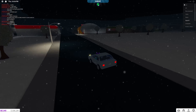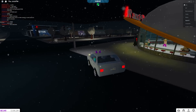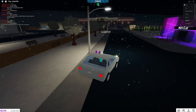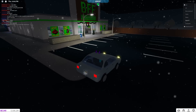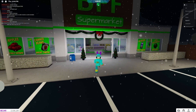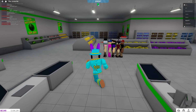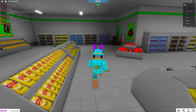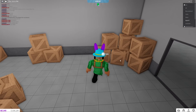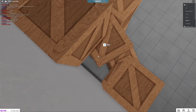For the eleventh elf in this Bloxburg elf hunt, it's going to be over here in the town. This one is not out in the open — it's actually going to be inside one of the stores. The store is called the BFF Supermarket. Once inside, head towards the back of the store and keep walking all the way to the back.